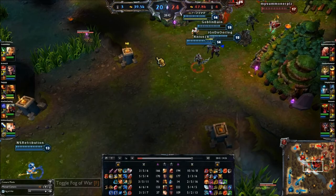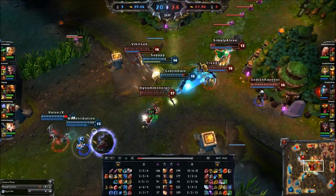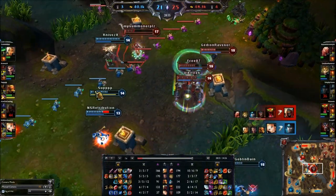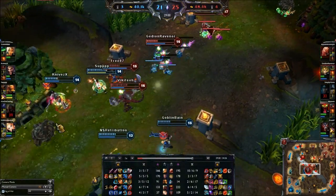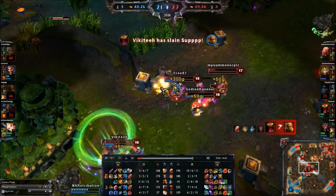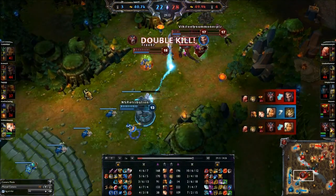Here we can fight, but we don't have Ezreal - always check where your ADC and teammates are. It's a 4v5 for a little bit, but we go ahead and get the kill. I make sure to target Draven. If you can't get to Draven, just go on whoever's easiest to get. I'm trying to peel for my ADC and make sure he doesn't die. Red buff stacks with slows, which is useful.